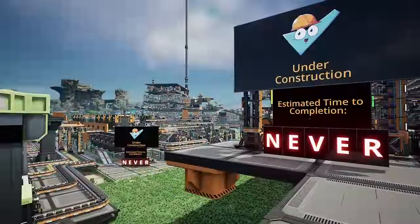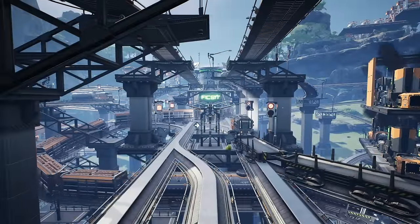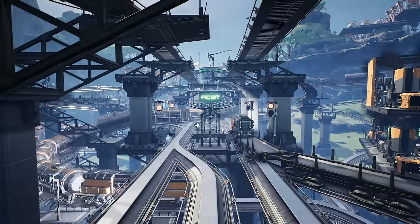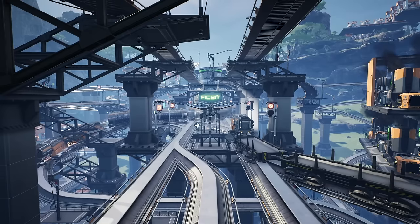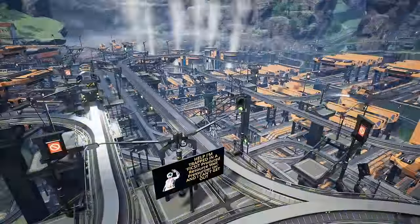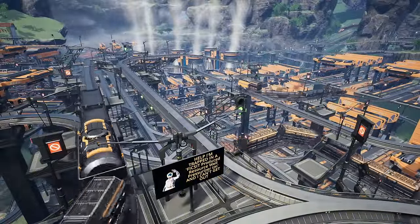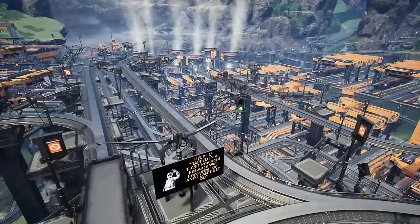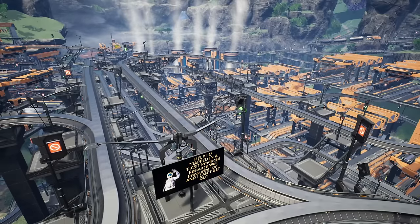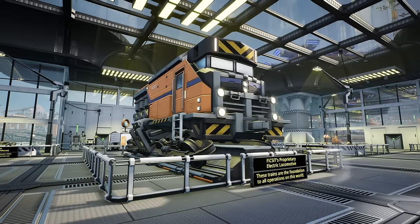Or as I like to call it, the game of half-finished projects. You love them, you hate them, maybe you never even consider using them — but trains in Satisfactory are an awesome way to transport materials around your world. It may not be the most efficient way, but once you get your rail network up and running, man does it look cool. Building a rail network can also really tie your whole world together, bringing a very unique and organic network to a very grid-like and artificial factory.